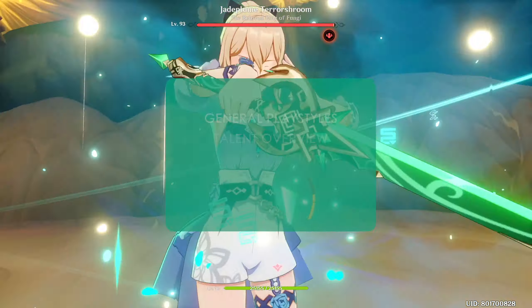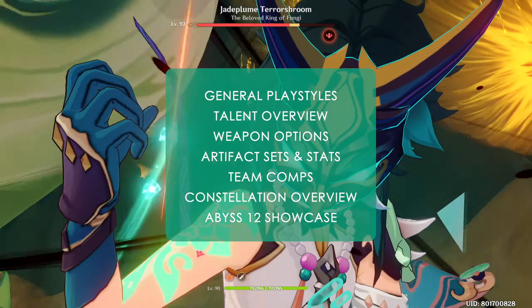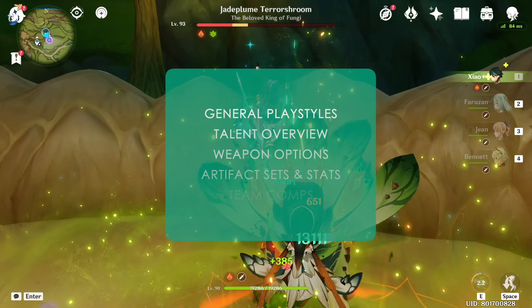This video will cover all of the following in order: general playstyle, talent overview, weapon options, artifact sets and stats, team comps, constellation overview, and an Abyss 12 showcase with multiple Anemo DPSs — all in as condensed a manner as possible.